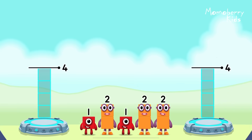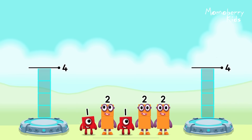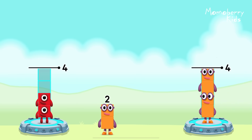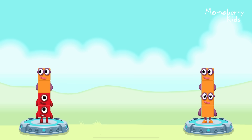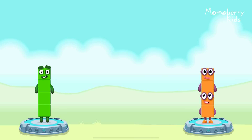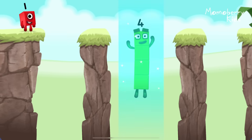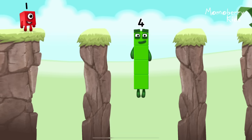Share the number blocks evenly to make two groups of four. Two, one, one, two. You solved it. One plus one plus two equals four. Two plus two equals four. Four equals four.